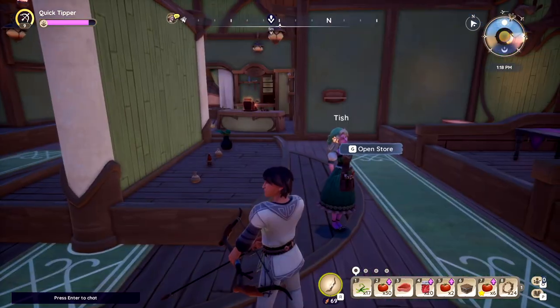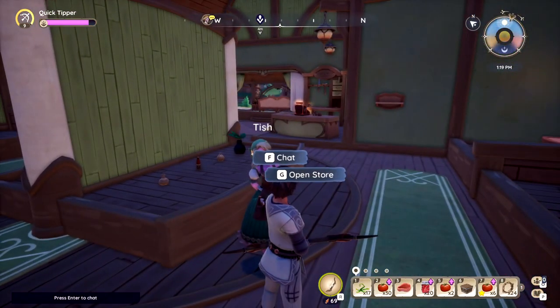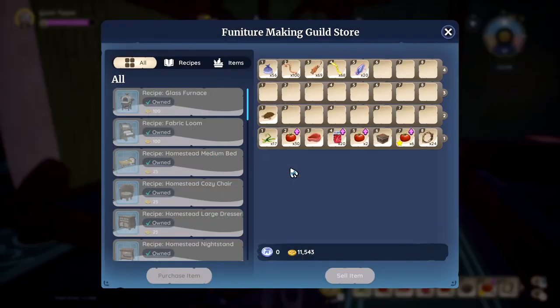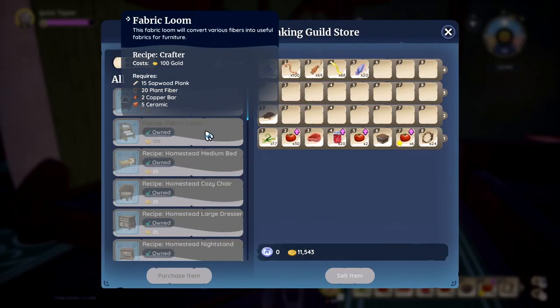Next you want to go up to Trish. This is where she is on the map. This is her store. And buy yourself a fabric loom.